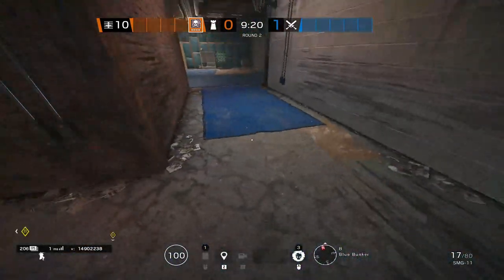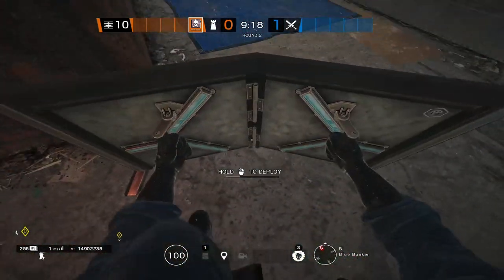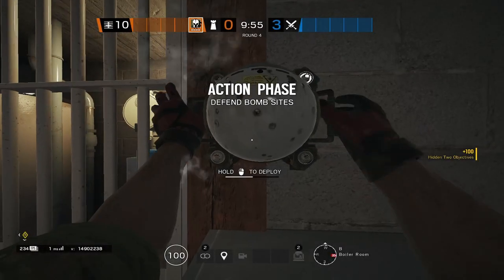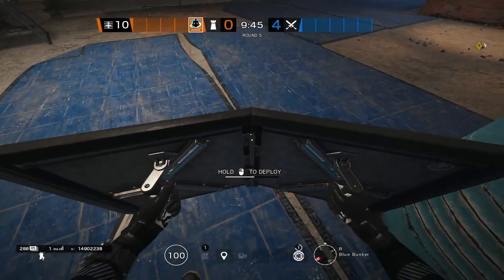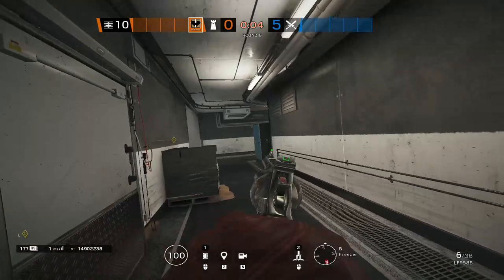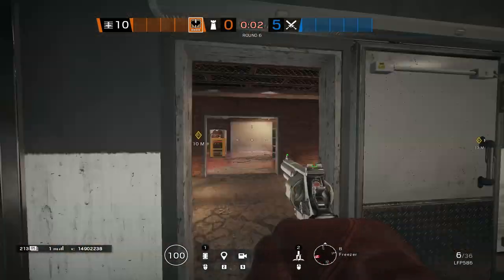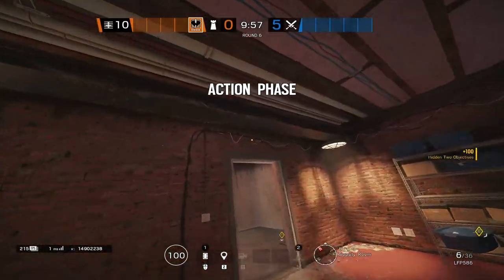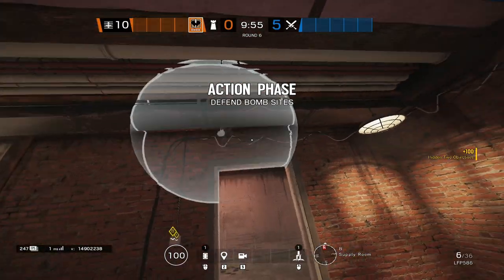Let's get right into the op picks. For an Oregon basement defense, you're going to want to bring a Smoke, a Jaeger, a Maestro, a Wamai, and in this case we want to bring a Warden Isle, so we're going to bring Cade. Now if Cade is banned for whatever reason, I recommend bringing a Mute, and if Wamai is banned for whatever reason, I recommend bringing a Malusi instead.